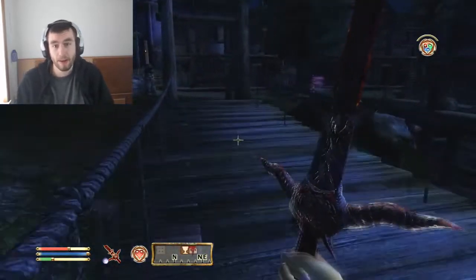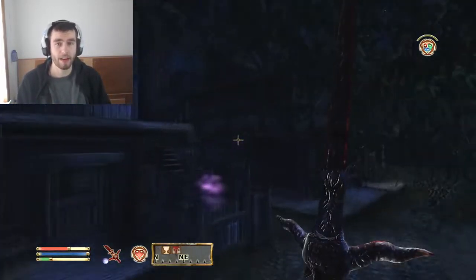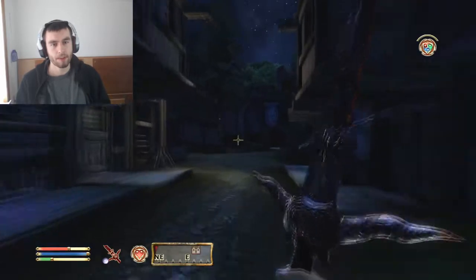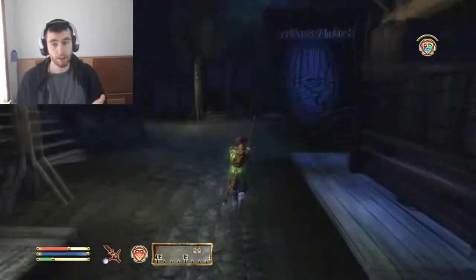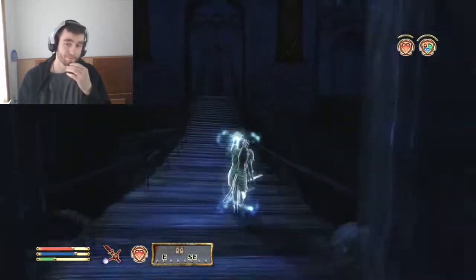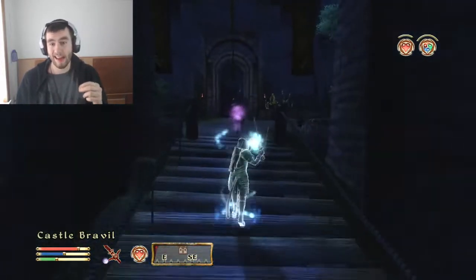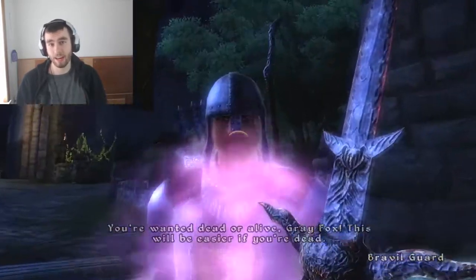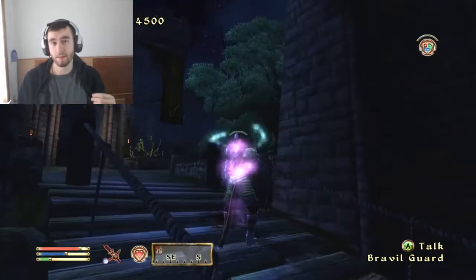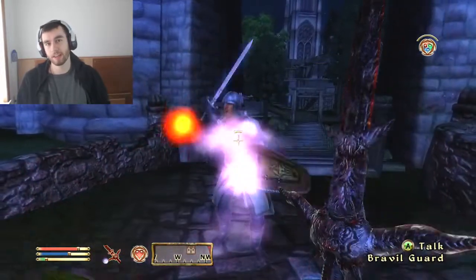Power attacks do let you do paralyzes and disarms. So if you want to try out a paralyze stab, you could with the dagger. But I really find that when you use the claymore, you get hit less. When you use the dagger, you get hit more. But the claymore definitely does not have as much killing potential as the dagger — daggers have the most killing potential by far.